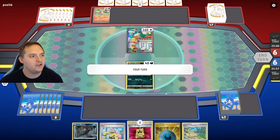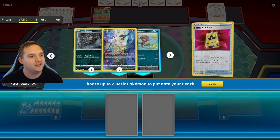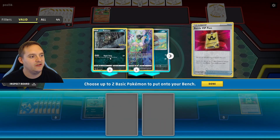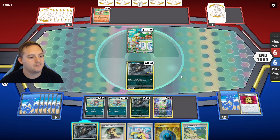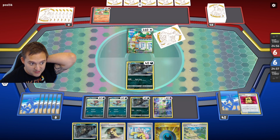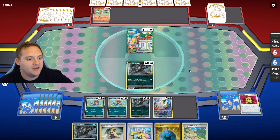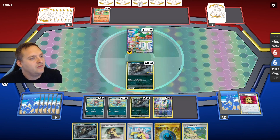We're up against Arcanine Growlithe. We open with a double Battle VIP Pass but no energy, which is rough. We get down double Wooper, Rattata, and Mew, then pass the turn. We don't need to play Collapsed Stadium yet — I don't think we're going to get KO'd this turn, so Iono will be our supporter of choice next turn.